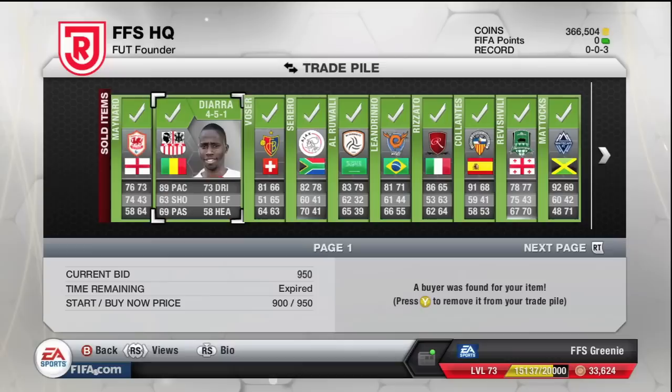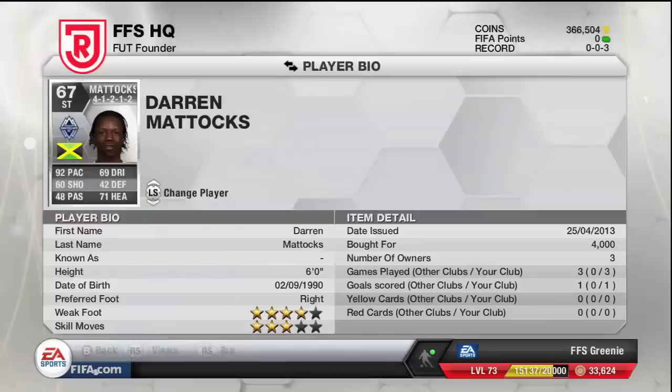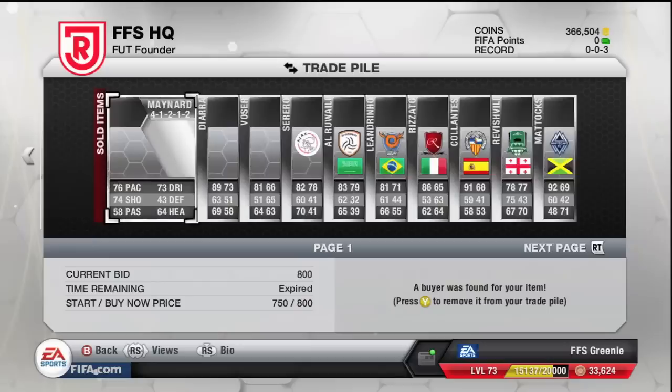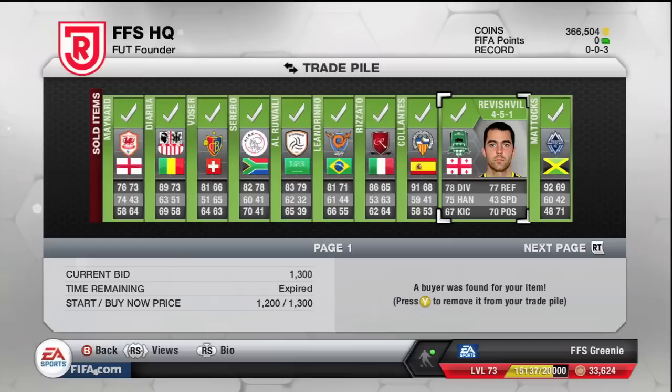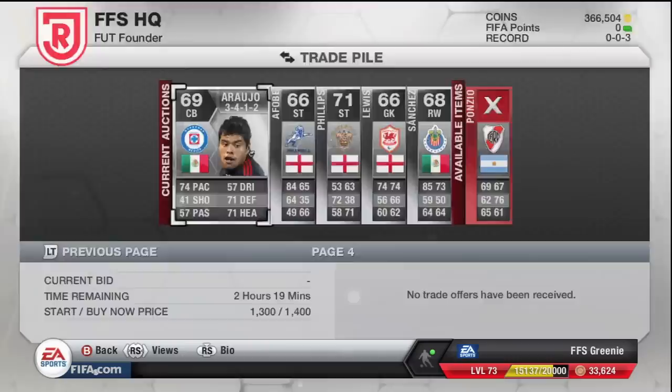Good morning guys, I'm back! As you can see quite a few of them have sold. We got 800 coins for Maynard, 950, 6 there, 9 there, 800, 500, 5,000, 5,000, 5,000, 5,000, 5,000, 500, 500, 1,300 for this 7,480 keeper, and 4,000 for Mattox as well. I've still got a load to sell, but as you can see we've already made loads of profit. Just those cards on that one page have made back the money I used to buy them, so anything else I make now is practically profit. When all these go we should have quite a nice profit there.